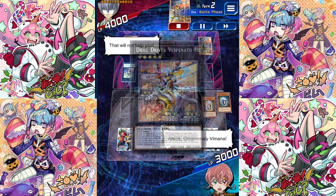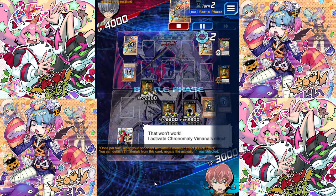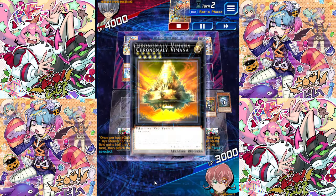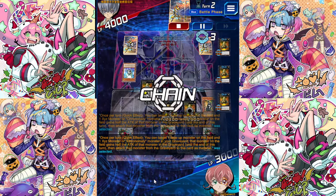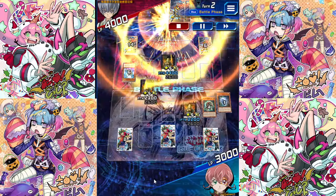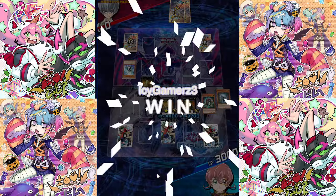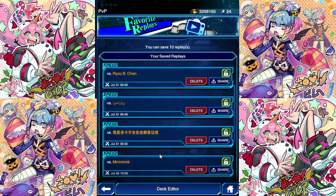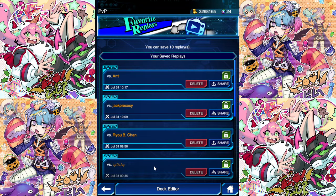They're going to go and use the Vespanado effect. We say absolutely not. And that's going to be game. We're just going to be Vimana, Vimana, Vimana. It's actually broken — I could have gone up to like over 5,000 there. So that is game number one. That was pretty crazy. Triple Vimana — you're not going to normally be able to get to those boards, but when you do, that's really good.